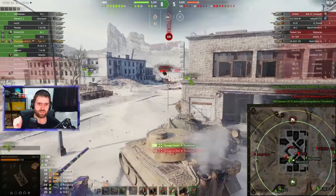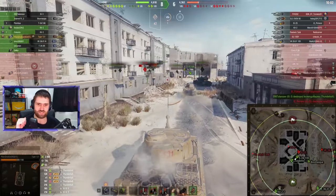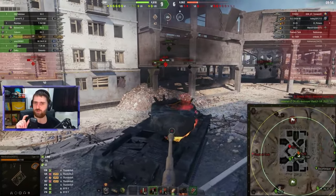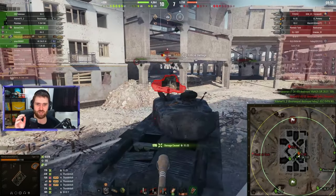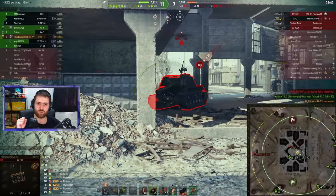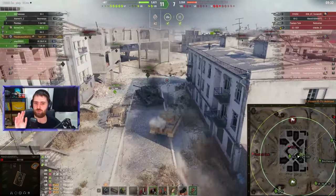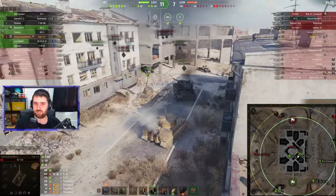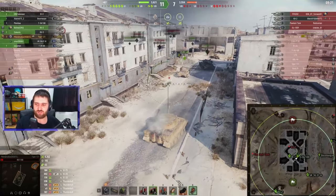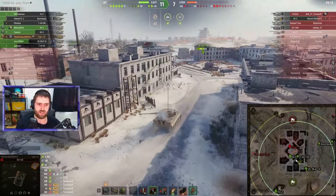Those double side skirts — reserve tracks — are a cool feature. The vehicle has an okay top speed of 40 km/h forward and 12 km/h reverse, but you won't often reach that. Something many people overlook is terrain resistances, and on this vehicle they're awful. You won't reach top speed even on hard terrain without a turbo. On soft terrain you're looking at maybe 15 km/h — it's absolutely horrendous.